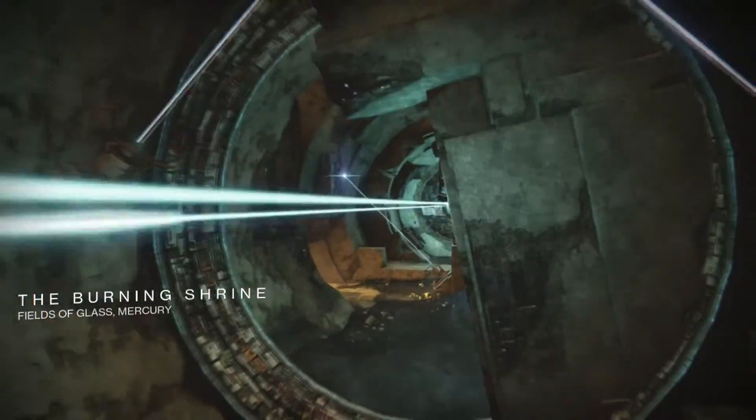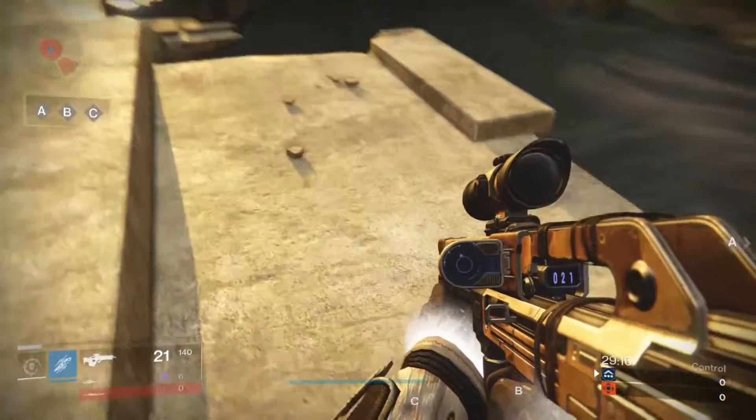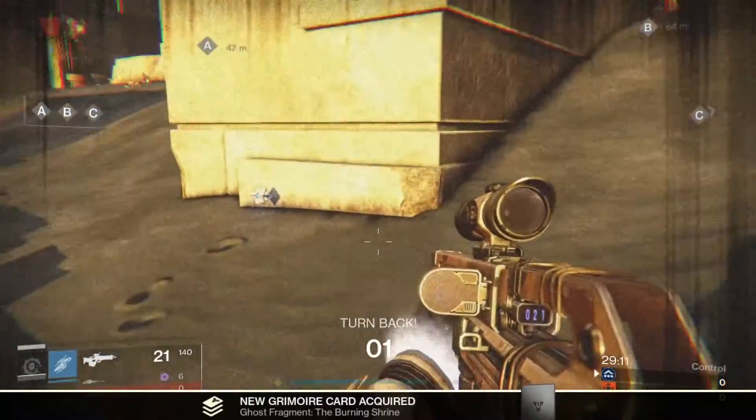Map number 7 is Burning Shrine. In the outside area, almost perfectly in line with the B objective, you will find it behind the large block. But you will have to be quick because it is outside the map.